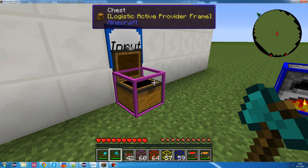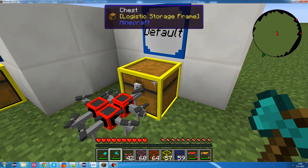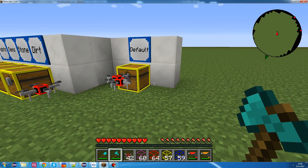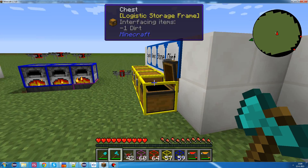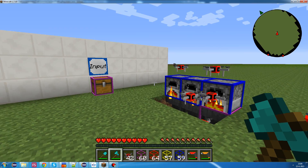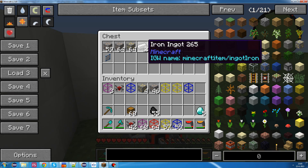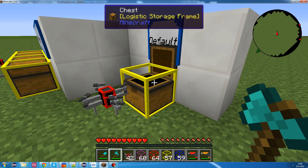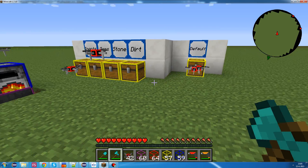You'll also notice that ores are ending up in this chest, and that's because not all ores are requested by the furnaces. So, because this chest is actively providing the ores, and this one isn't a storage frame which allows the ores to be stored there, these ores are ending up in there. Apart from that, it's looking quite good. I am seeing these few ingots in there which shouldn't be in there, but that's a bug to sort out. Apart from that, it's looking good.